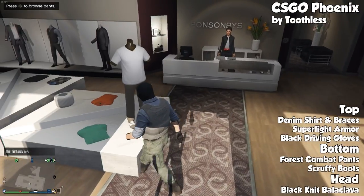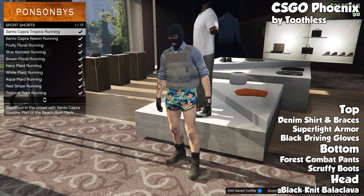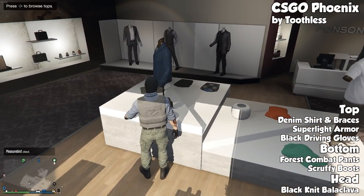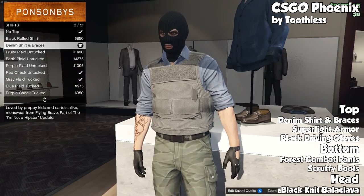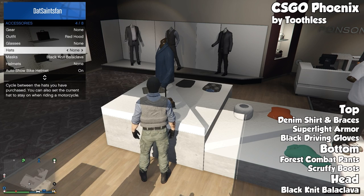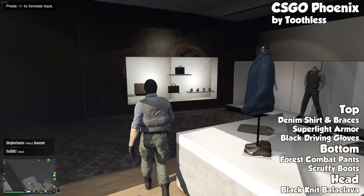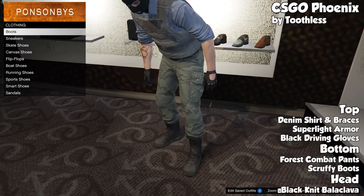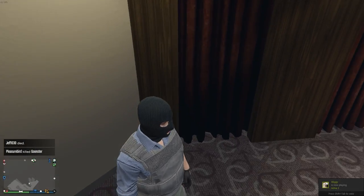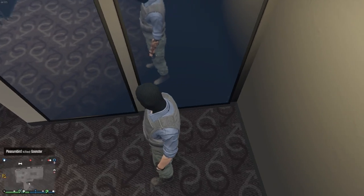Finally we have another CSGO outfit — this one's the Phoenix, and I really like the way this one turned out. To make it, put a denim shirt and braces on, put super light armor and black driving gloves. For the bottom put forest combat pants and scruffy boots, and then for the head a black knit balaclava. I'll put a picture on the screen so you can see what it looks like in-game — it looks really similar. The armor is a little different in the game, more tannish, but we don't have that option so we went with super light armor. It's not really a military-esque outfit but it definitely gives off that bad guy vibe.